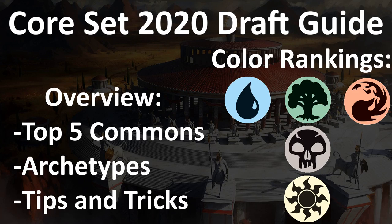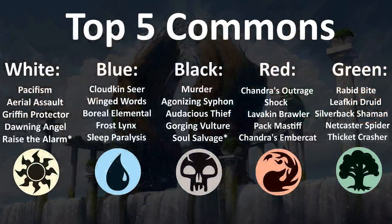In the rest of this video, I'm going to be talking about the top five commons for each color, the archetypes and how those rank up, and then finally going over some tips and tricks for the format so that you can thrive in your own drafts. You might want to have open Scryfall or the card image gallery for Core Set 2020, because I know it is a lot of text, so if you are unfamiliar with the cards I'm talking about, it would be really helpful to be looking at the card image.